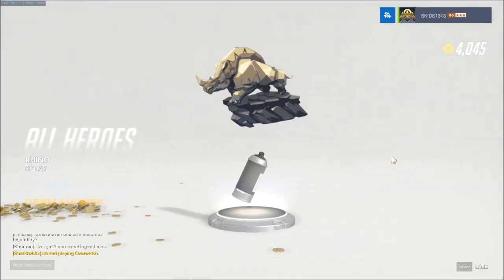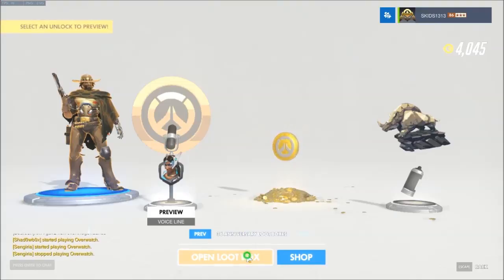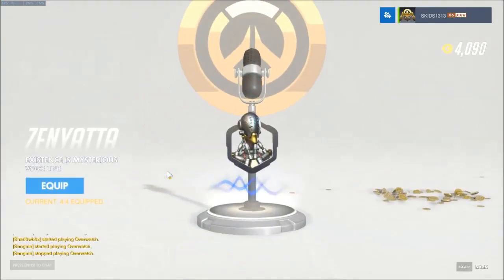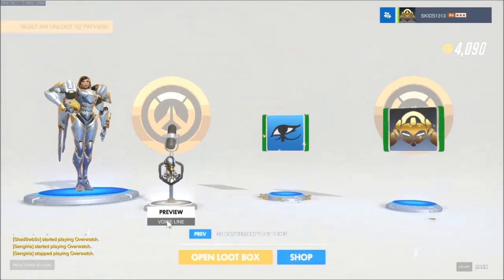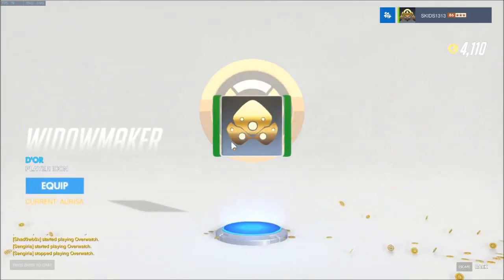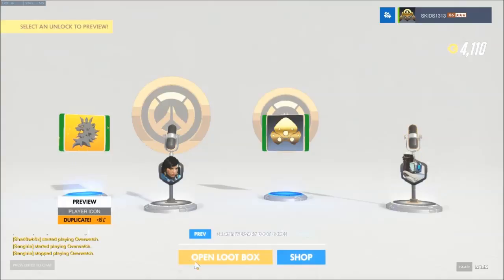Coins, and a Rhino spray for all heroes - interesting. Three blues and they were all dupes. 'Existence is mysterious' from Zenyatta. One blue - we got a Widowmaker one. 'Fly casual, fly casual' - that's a dupe. Next one, two purples with coins. Looking at 34 boxes opened - we're doing okay on coins.